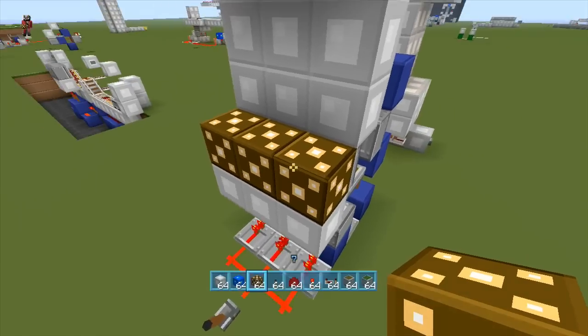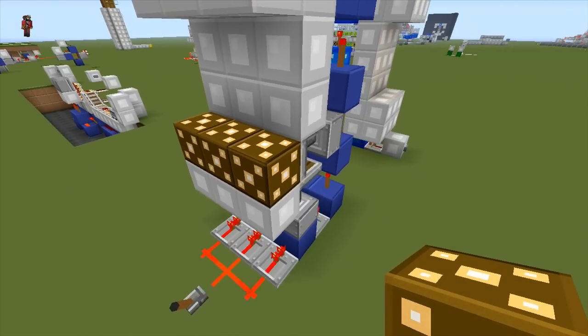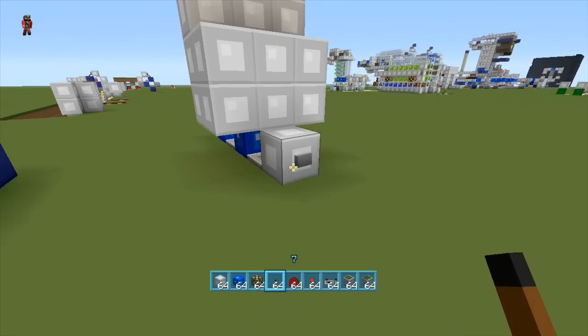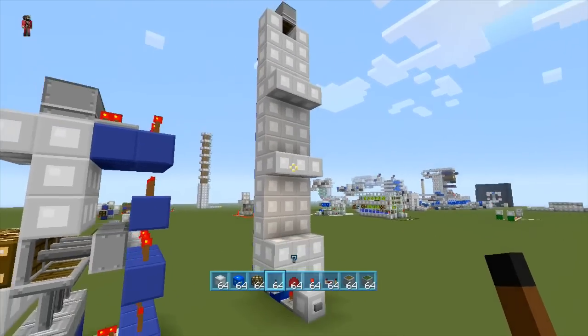Here I use it for lighting — it could be a crafting table, anything that can be pushed by pistons pretty much is what you're able to use it for. It is restricted by the push limit on pistons, so what is that, 12. You're able to do multiple layers — see, it comes back and then they hide away.